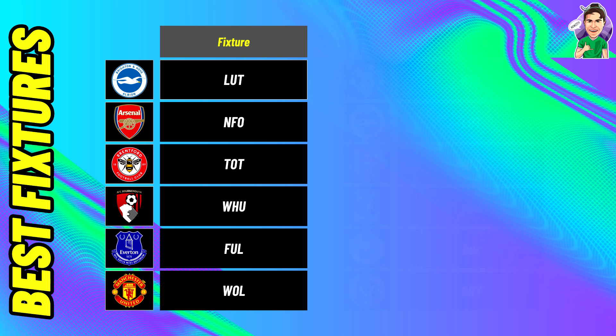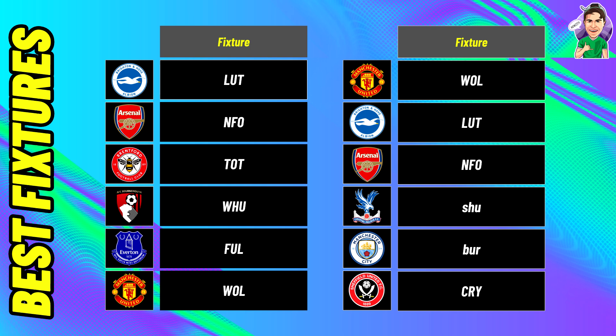Moving on to defensive fixtures — Man United have the best defensive fixture in GW1 simply because Wolves are a pretty bad attacking side, their XG last season was one of the worst, so United's defence should hopefully get a clean sheet. If you own Luke Shaw or Onana between the sticks, this could be almost a guaranteed clean sheet. Same could be said for Brighton assets — a lot of us own Stepaon, and Stupanon could be looking at a double-digit return.